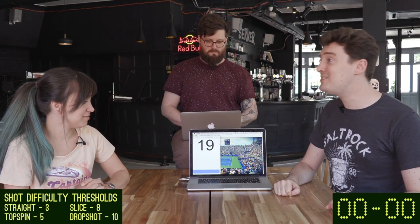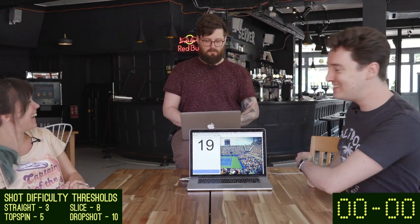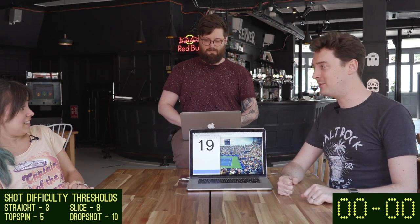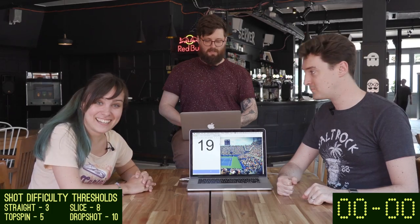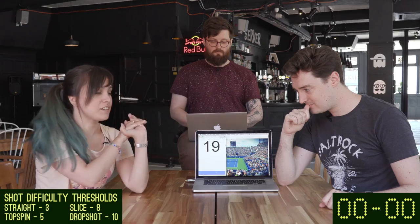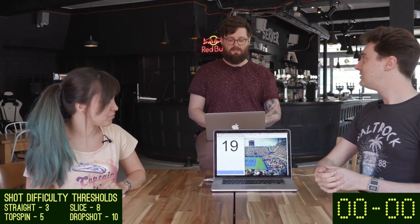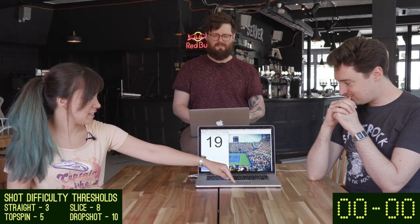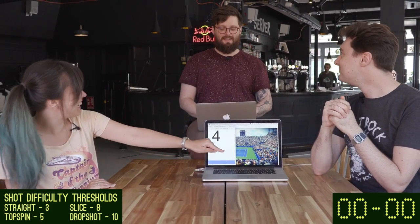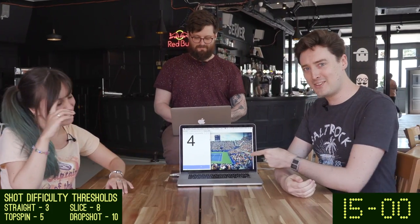Nineteen! Screaming out of the corner! That's a power point to Luke. So that's a five. Ellen, you need to decide what shot you're going to play on the return. I'm going to keep it simple — just plain hit back. All right, that's going to give you a difficulty threshold of eight. It's a very civilized game of tennis so far. Four. You have missed. It is 15-love to Luke.